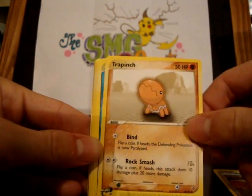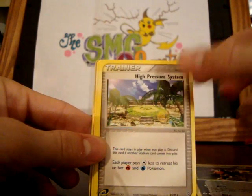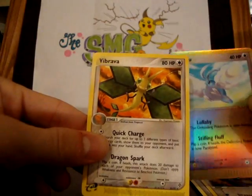Taillow, Trapinch, Mudkip, Geodude, Houndour, High Pressure System, Dratini, Swellow Reverse, and Breloom.